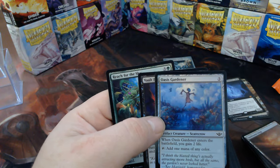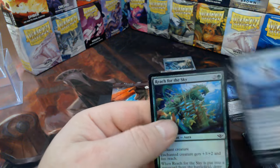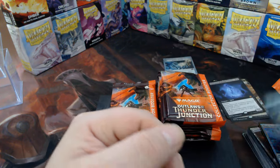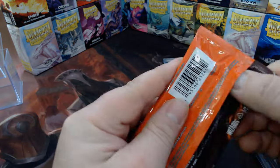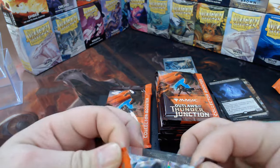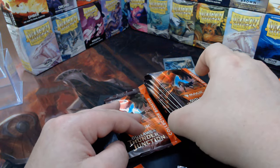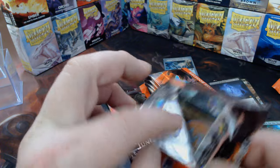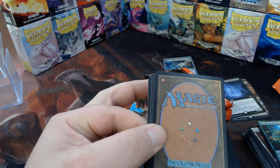Look at that — I got a shiny Scarecrow from a Reaper King! Reach for the Sky. The card names are a lot of fun. We are still on the left side of the box for those keeping track. There was a Managerine in the fourth pack on the left side — I don't know, I figure by now random is random.